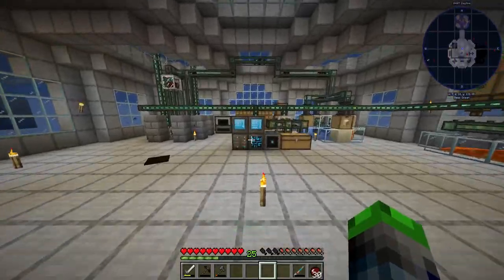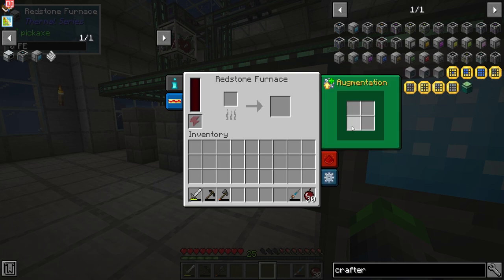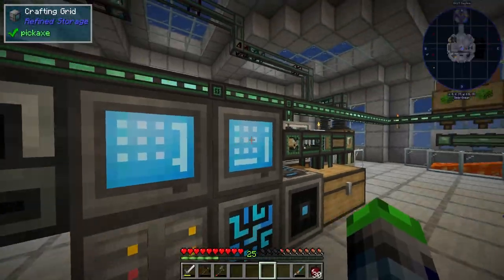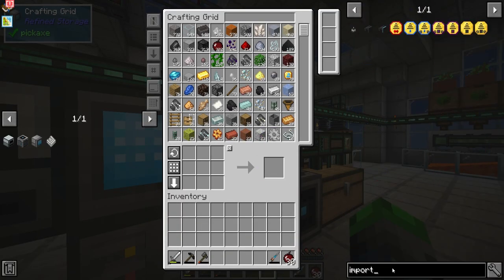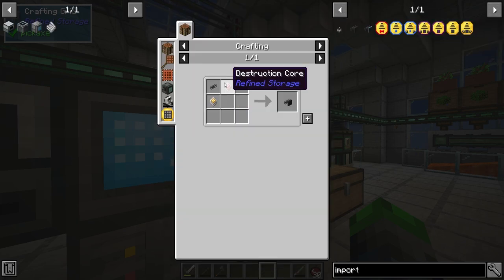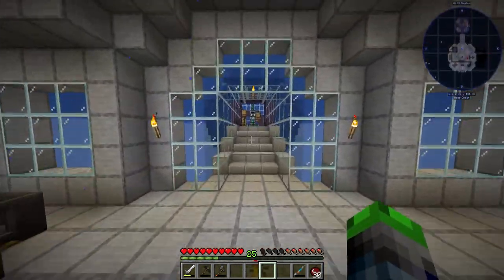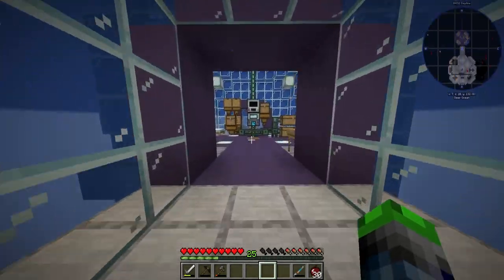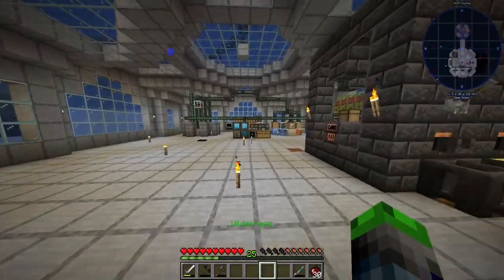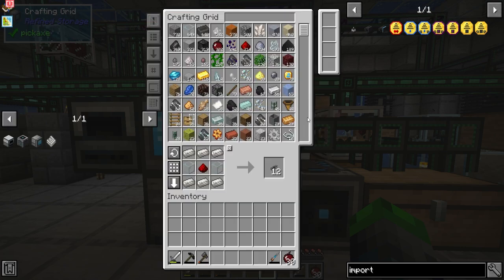So we're basically going to take one of these guys and point it facing up, and the input will be from the bottom. And then we're going to have to make one more thing called an importer — this guy here — that will take the items out of the block and put them into the system. So we're going to go ahead and get 16. As we went from 12 to 16 — I thought that was a one to three ratio. Anyway, here we go.